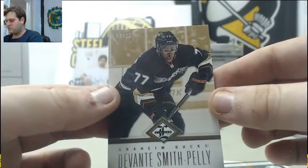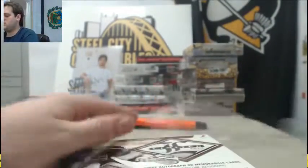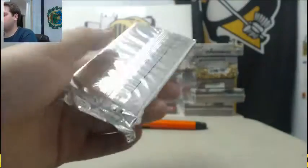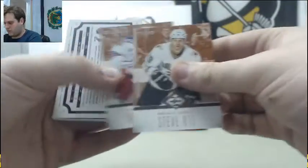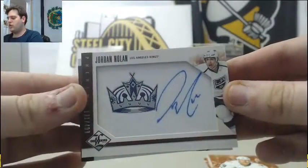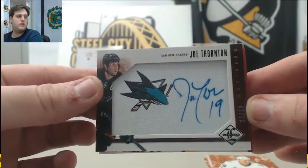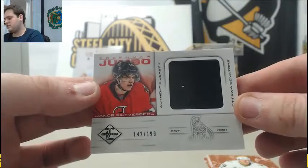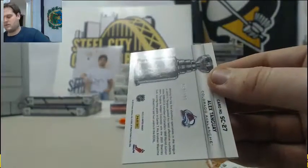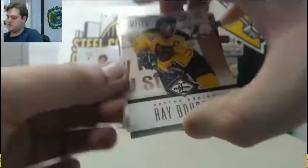For the Ducks, Devontae Smith-Pelly, out of 25. Mark Stahl. For the Kings out of $4.99, Jordan Nolan, 131 of $4.99, Jordan Nolan. Nice hit right here — out of 99 for the Sharks, Joe Thornton, 16/99. Jersey swatch out of 199, Jakob Silfverberg for the Sens, 142/199. Out of 199, Tangay. Ray Bourque, 50/99 for the Bruins — that's a sick uni.